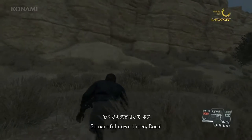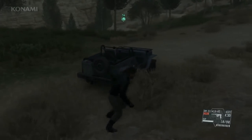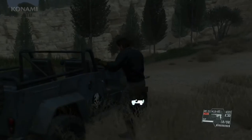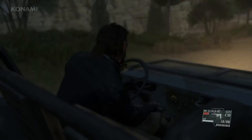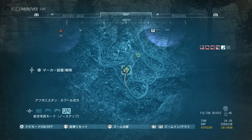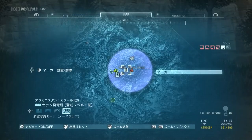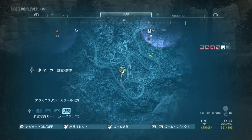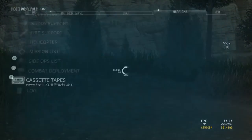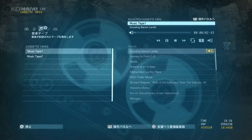Alright, go ahead and disembark, and use a vehicle to cover ground quickly as we approach our mission area. We'll go ahead and open up our map and mark our destination at Serac Power Plant. And we'll also play a tape to enhance the atmosphere.